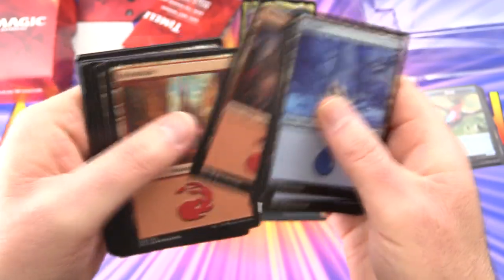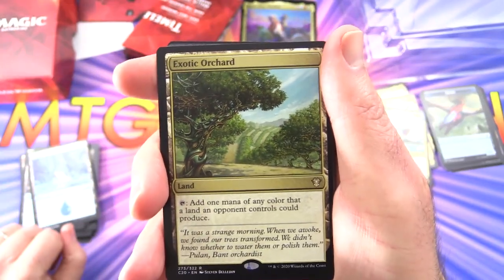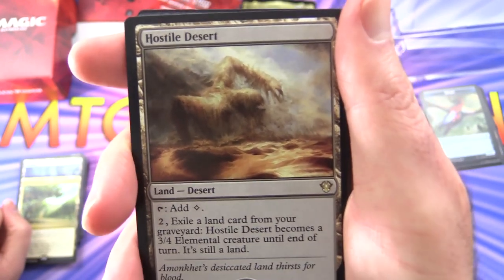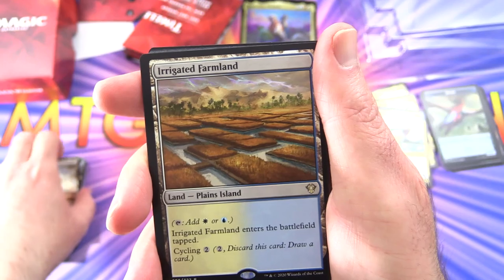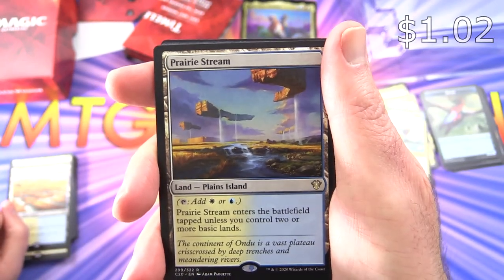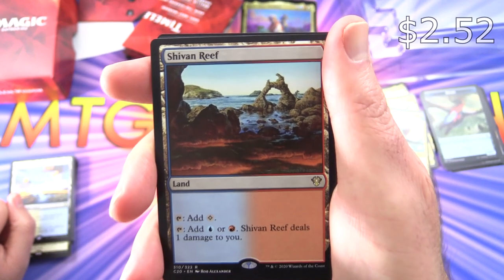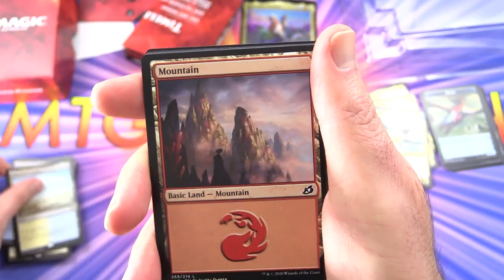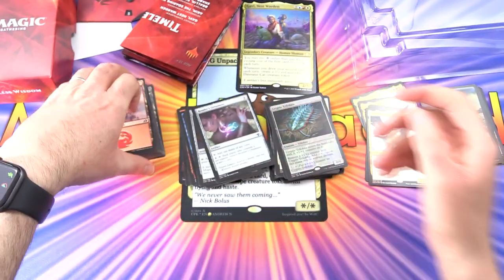And then basics: 5 Islands, 3 Mountains, and I'm sure there'll be a few more tucked at the back. Exotic Orchard — add one mana of any color that a land an opponent controls could produce. Hostile Desert — tap for colorless, pay 2 and exile a land card from your graveyard: Hostile Desert becomes a 3/4 elemental creature until end of turn, it's still a land. I like that ability. Irrigated Farmland — cycle land for white or blue. Prairie Stream — enters tapped unless you control two or more basic lands, white or blue. Shivan Reef — tap for colorless, or add blue or red and it deals one damage to you. Skycloud Expanse — pay 1, tap for white and blue. Then 3 more mountains and 4 more plains. That is the mana base.